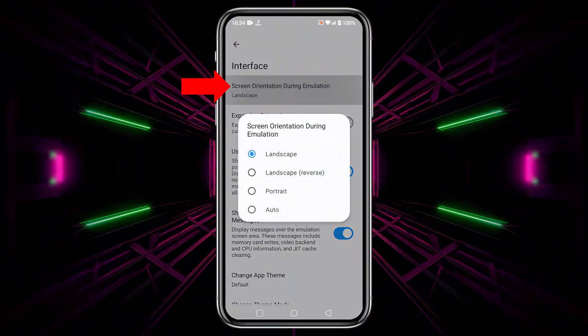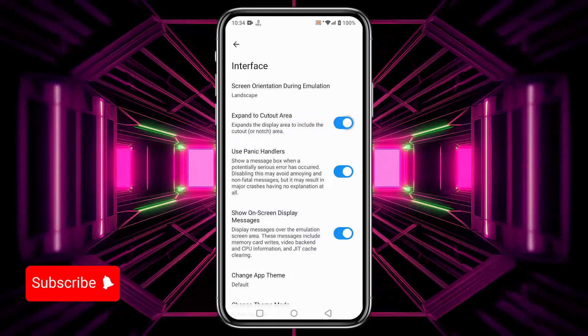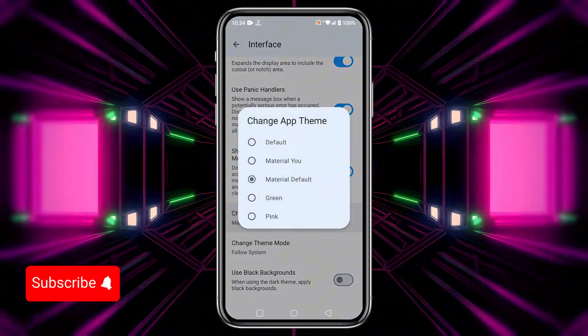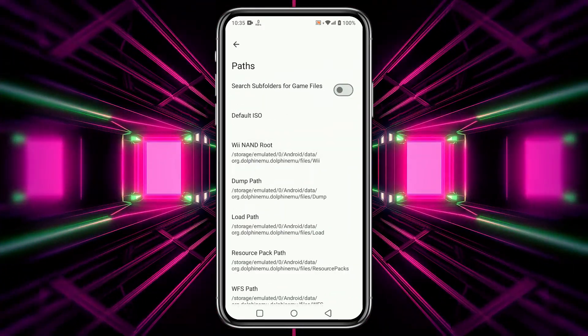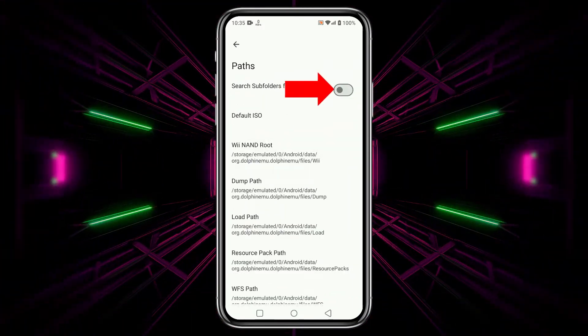In the Interface option, set the screen orientation, expand the cutout area, choose a theme, and adjust other settings. Leave the audio settings at default. In the Path option, enable Search Subfolders for Games to automatically detect games.